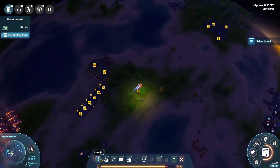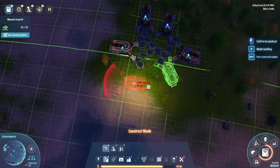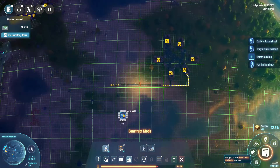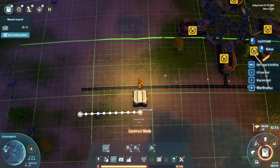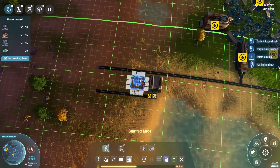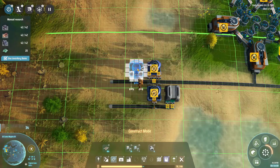Speaking of pacing yourself and balancing things, I get started on the iron for the next production lines, but I decide to go ahead and make a small steel setup first so it accumulates while I do everything else. The nice thing about this is that iron plates take one second to process, and you need three iron plates per piece of steel, but steel takes three seconds to process, so it's one per second. So you can just feed one smelter of iron plates into one smelter of steel and it'll work out perfectly.